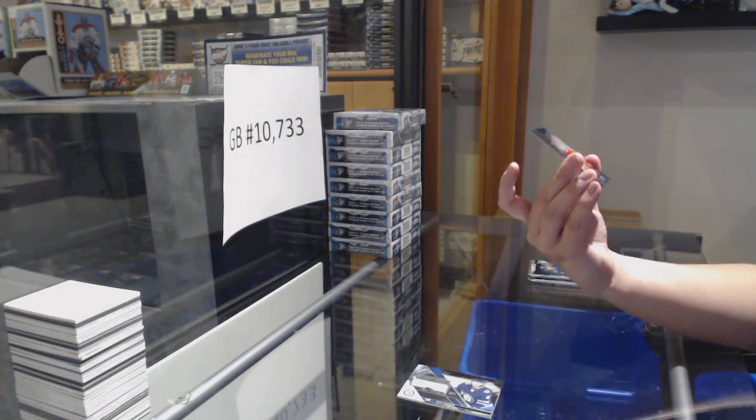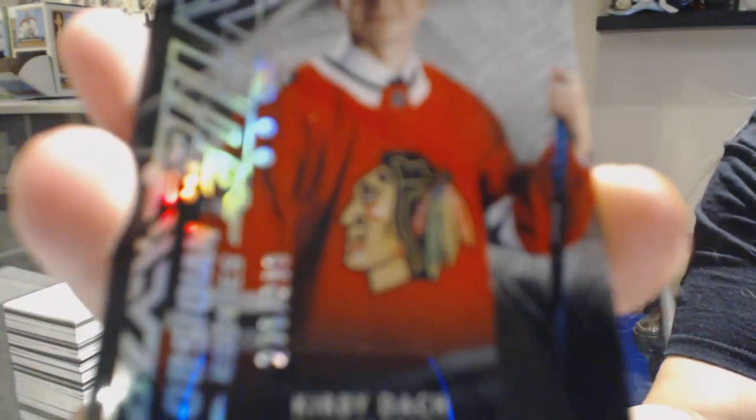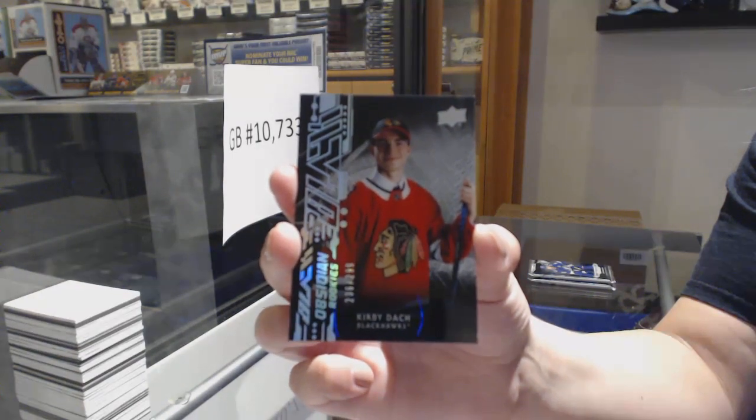We've got an Obsidian Rookie numbered 236 of 299 for the number 6 spot — Kirby Dach. So number 6 is first on the board.